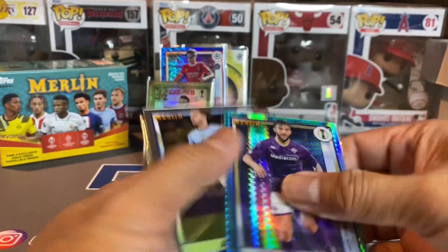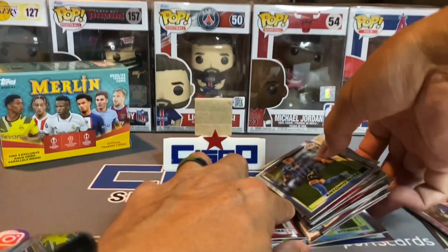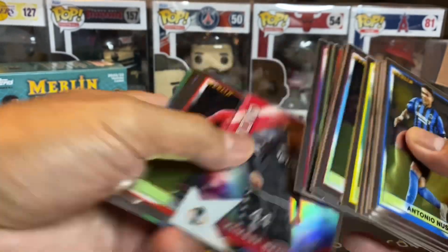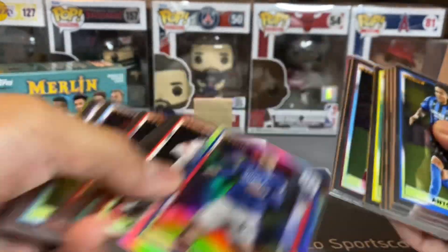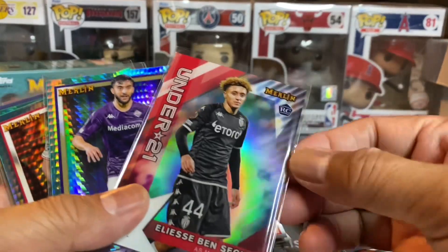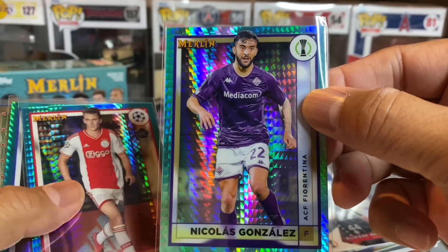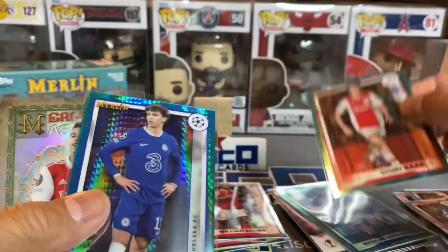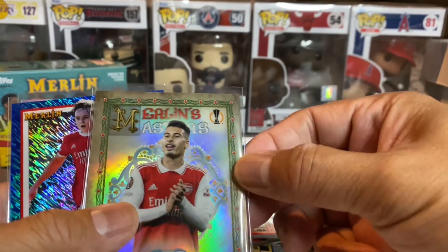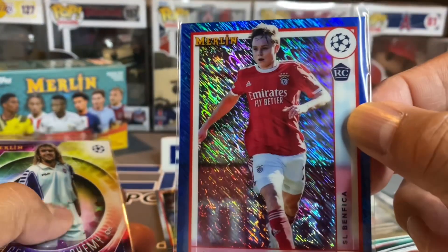As far as the highlights — let me move some of these cards and look at what we pulled. We've got tons of rookies. The good thing about Merlin is it's always hooking you up with a bunch of rookies. Looks like we got a silver of Nicholas Raskin, and we've got the Under 21 insert, aqua refractors of Gonzalez, Bas, Joao Felix, and then we've got a Merlin's Masters of Martinelli — out of 75.